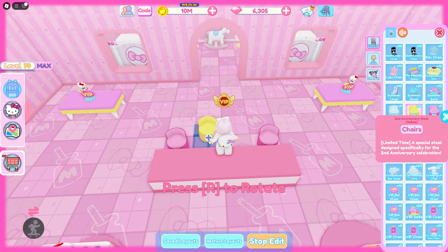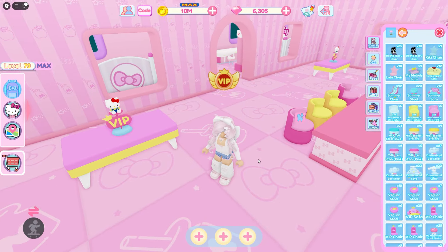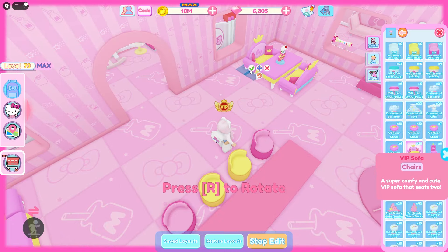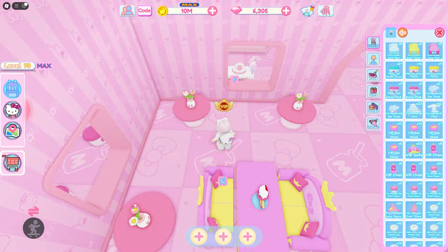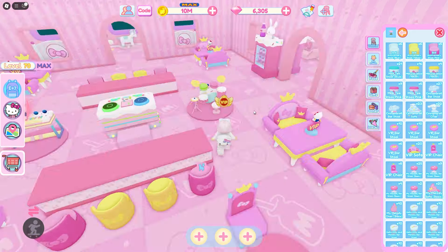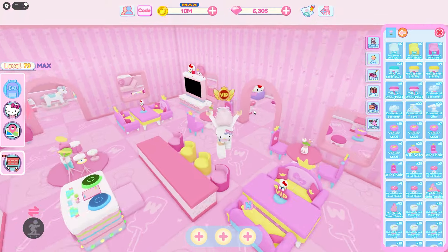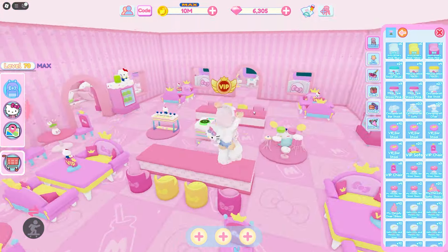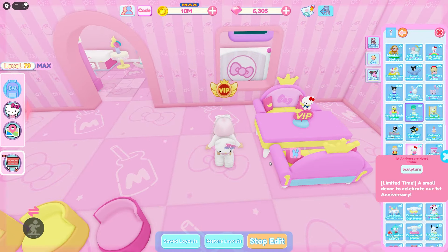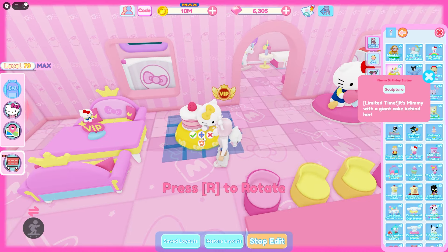I added some yellow chairs to complement the VIP tables since they also have some yellow — I like that a lot. And of course we gotta add some couches to the big tables and some small chairs too. I think I'll also use the VIP chairs. The VIP stuff looks so cool with the sweet party stuff — it goes really really well with the walls and everything. I think we should add some Hello Kitty statues, maybe the anniversary ones. We'll add an anniversary one and a Hello Mimi one.